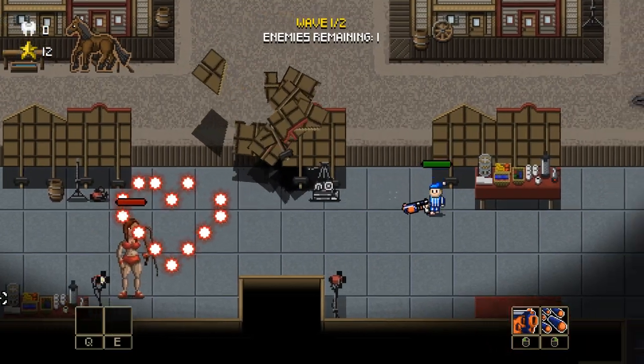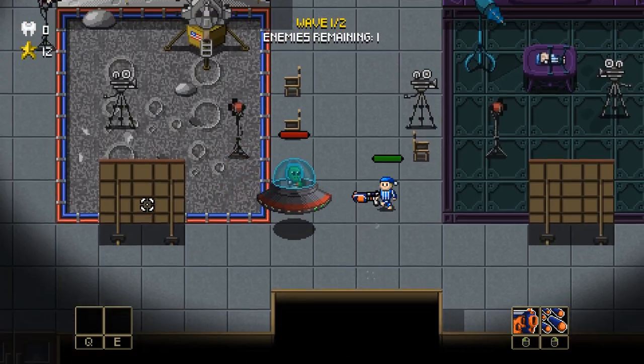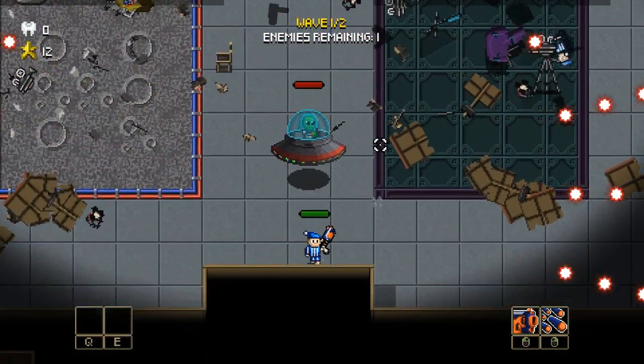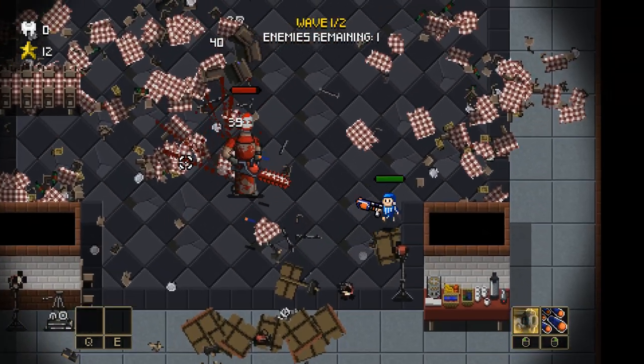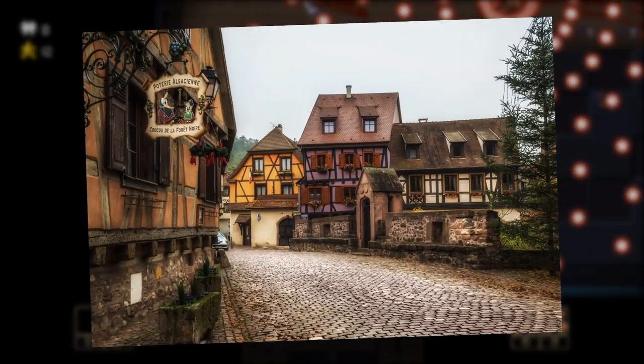First, I wanna show you a couple of new rooms that we have added. Ever since we announced the movie studio level 3 months ago, we haven't added any new rooms. So we decided to take a small break from adding enemies and instead added some new rooms to prevent the devlogs from looking too repetitive. The first new room that we added is a room with a medieval theme.